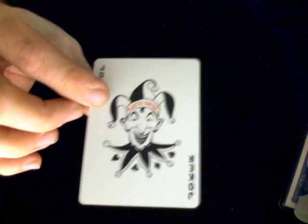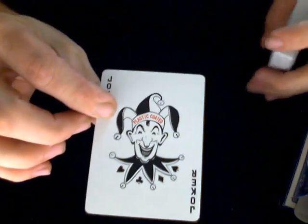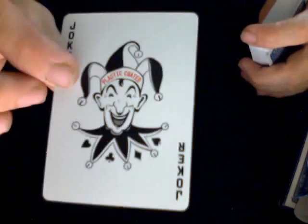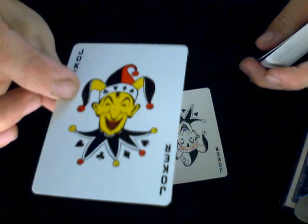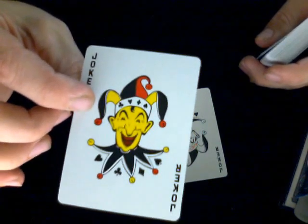Then you get two Jokers. This one is your standard Arco Streamline Tahoe Joker in black and white with a plastic-coated hat in red — nothing too special there. This one is the same except he is yellow with a red mouth. Kind of weird, looks like he's sick.